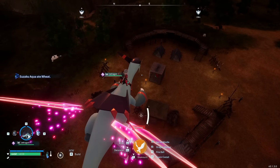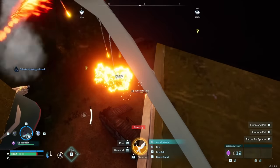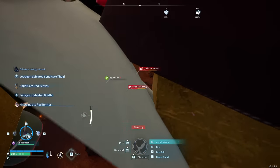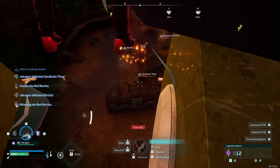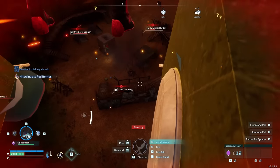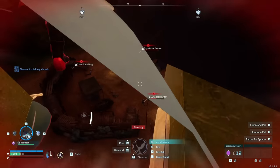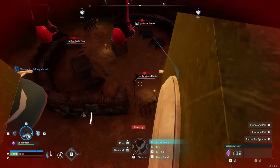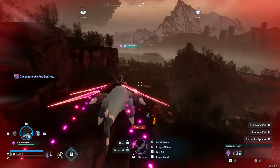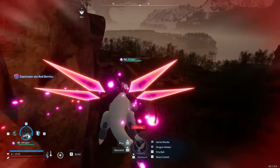When you craft its saddle, you gain the ability Aerial Missile, which basically turns it into a massive rocket launcher that can do a ton of damage. It is a little bit frustrating to use because the camera goes inside of Jet Dragon. I wish it would just zoom out, because the way it is, you really can't see, and I find myself not using it at all because of the obstruction to the camera.